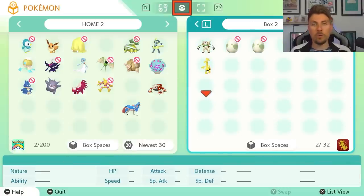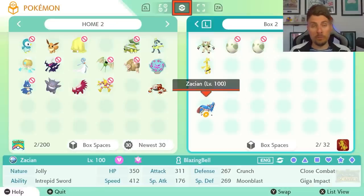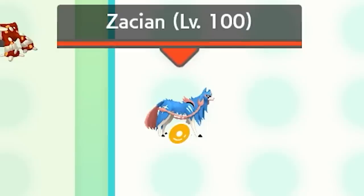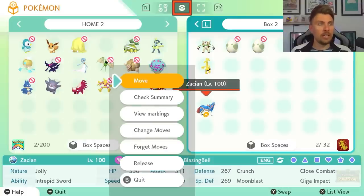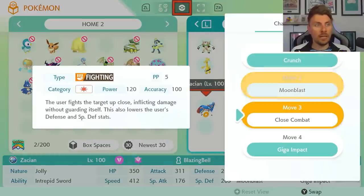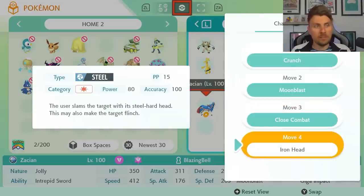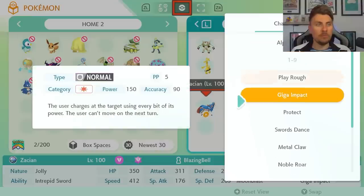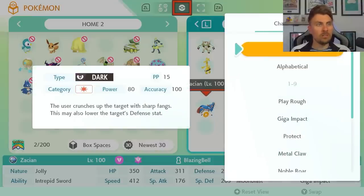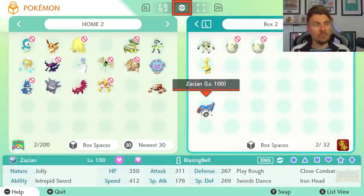There are some interesting features in Pokemon Home for Scarlet and Violet. One of them is the Move Relearner. If you take any Pokemon and put it into Pokemon Scarlet, you'll see a little disc option appear on the Pokemon. Click on this option and you'll see 'Change Moves.' For example, this Zacian has Crunch, Moonblast, Close Combat, and Giga Impact. You can go into its learnable moves and change the moveset — say, giving it Iron Head, Swords Dance, and Play Rough — before transferring it in. Once done, that yellow disc turns to a gray disc.